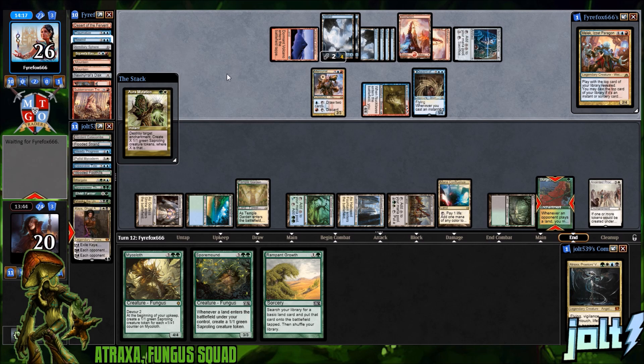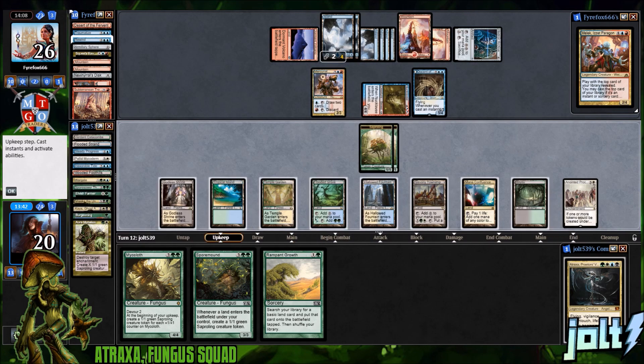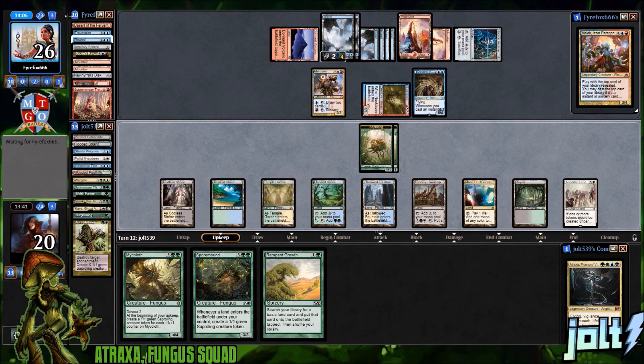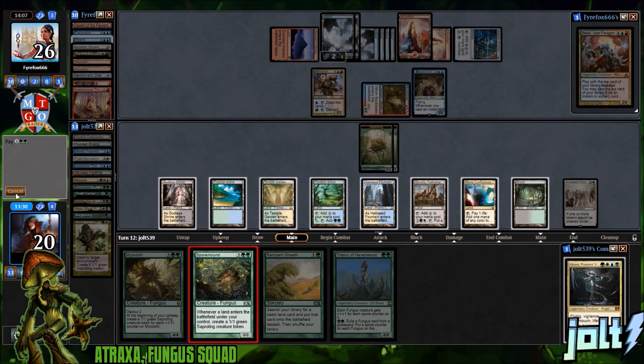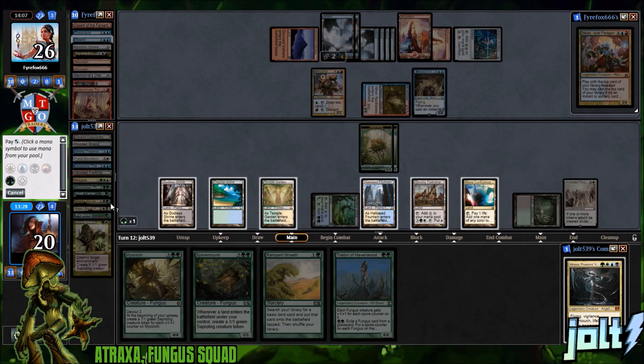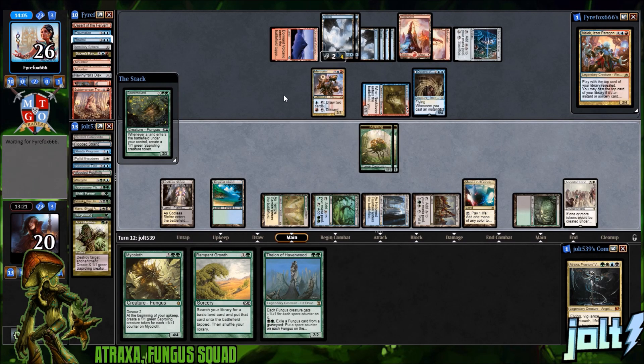We have Aura Mutation on the stack — see if they have a counter spell. If they do, I'll take it. It's just a couple sapling tokens, what's the worst that can happen? Drew into something — we need some fungus people out there to really take advantage of that. We don't hit the land drop though — bummer. Let's go Spore Mound, see if it sticks. Tap Bayou, tap Flooded Grove, double green. One, two, three — get Spore Mound on the battlefield.